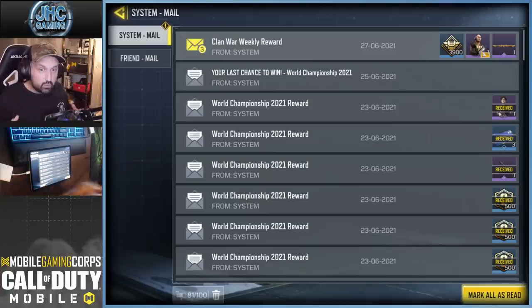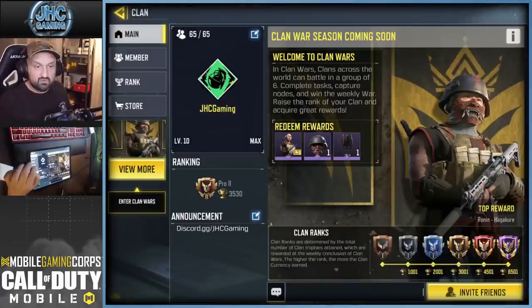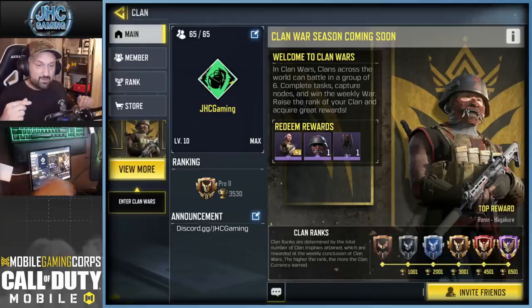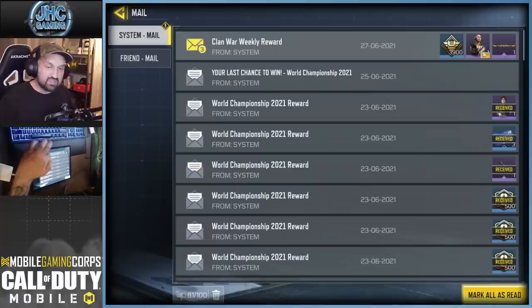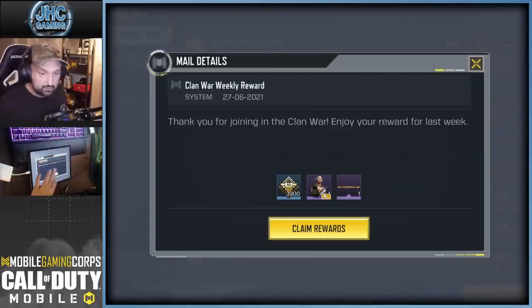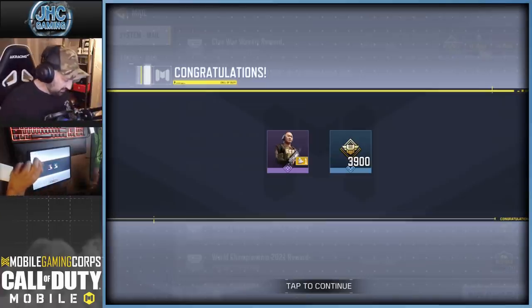On Sunday night you get your rewards and your trophies. Right now my clan is no longer elite — if you check my trophies my clan is pro. According to the rewards description when you're pro you get two shards per week, but the rewards I get tonight are for last week when I was elite. Next Sunday I will get two shards. Make sure you check the reset and go to your mailbox because the rewards are sent there — 3,900 currency and one free shard, plus the clan currency.